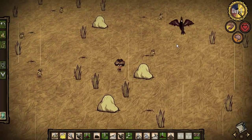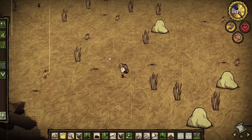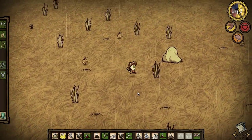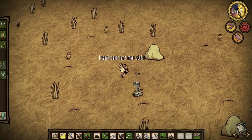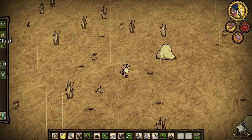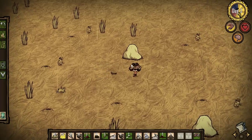Up there we had beefalo all around, but here we've got one, two, three, four, five, six — a bunch. I'm thinking here is going to be good. I'm going to build the first science machine. Where are we on sanity? 181.